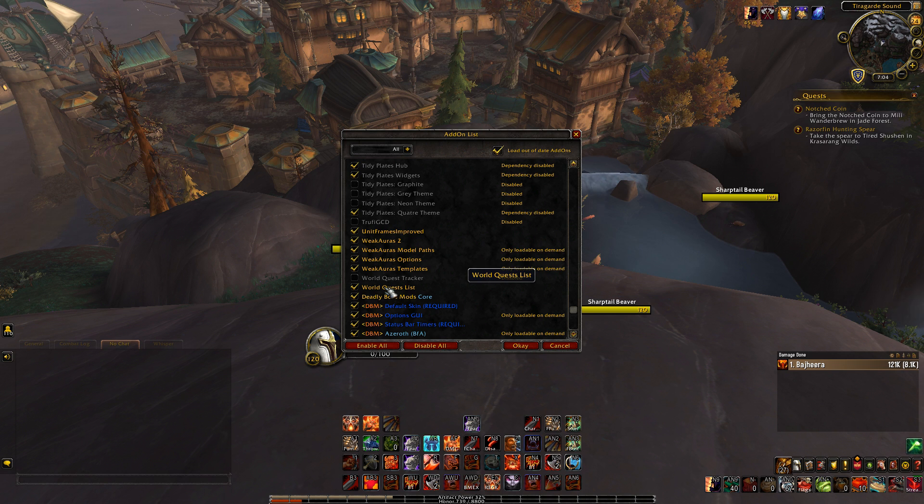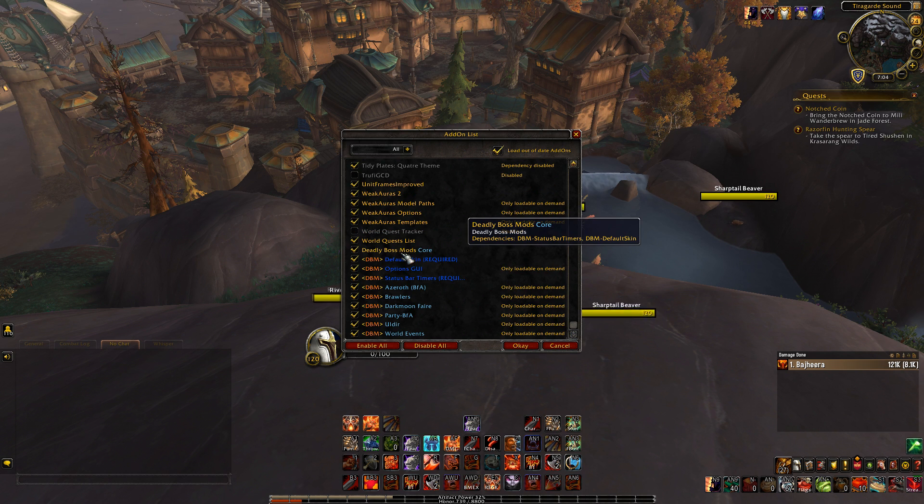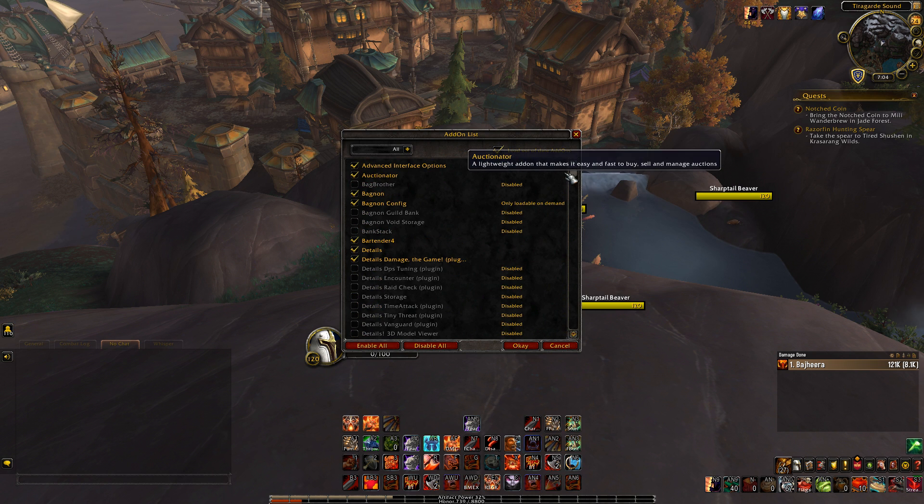World Quest List just helps show the world quests on your map, condenses them, and shows rewards. You can sort by what gives artifact power in a zone — I find it helpful for that. Deadly Boss Mods is a normal PvE add-on. I don't do a ton of PvE, but it's nice going into a raid and getting alerts like 'big mechanic coming, move out of the way' so you don't wipe the raid.